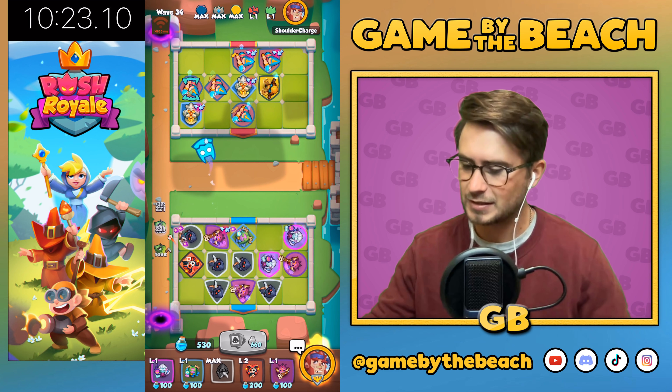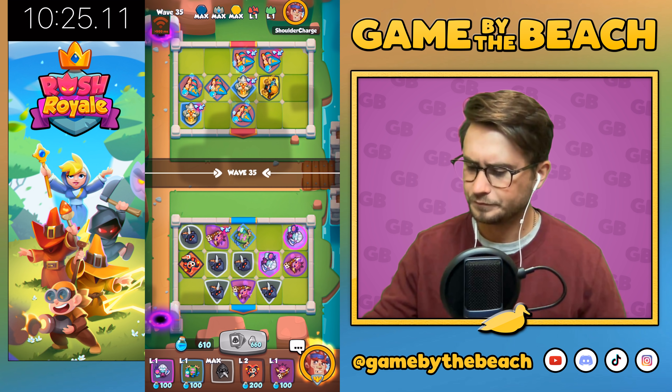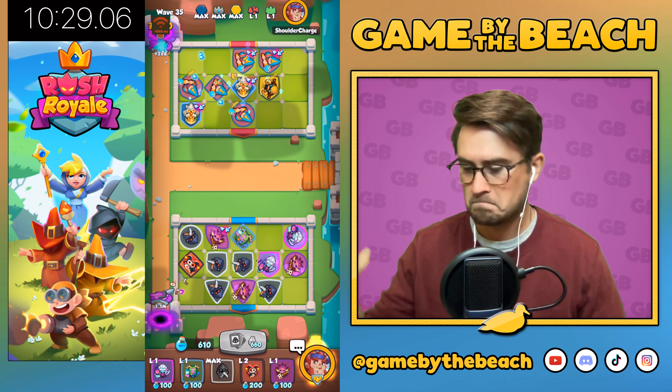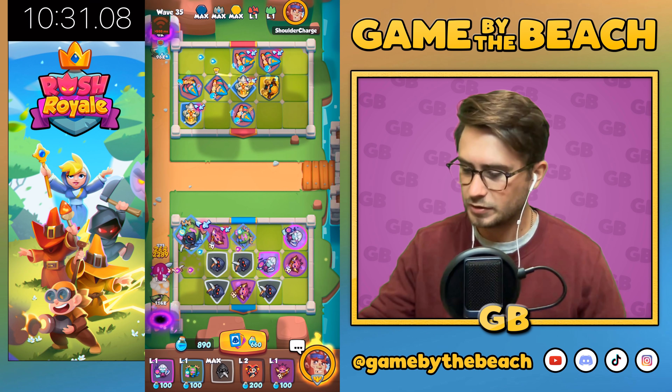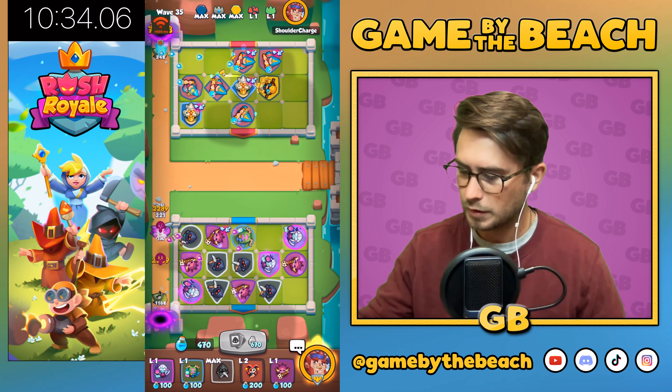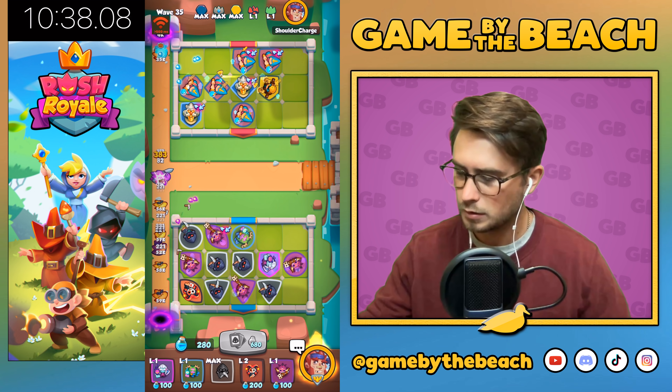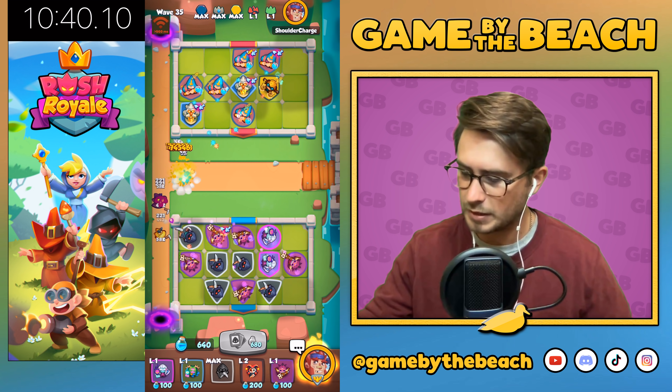Look at this — we're literally taking everybody out. So that will decrease our time, speeding things up. Wave 35. I'll throw one that way, because why not? Gives him mana, gives me mana — win-win.